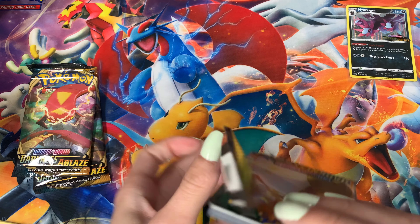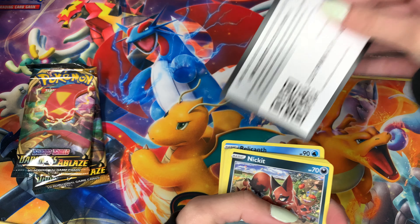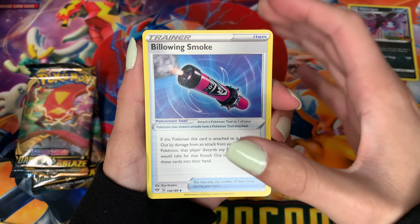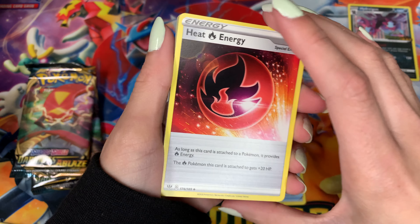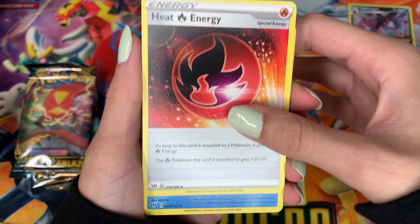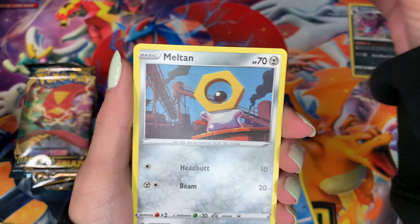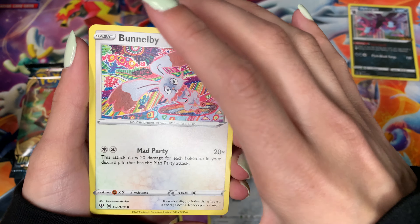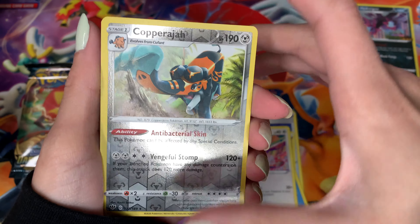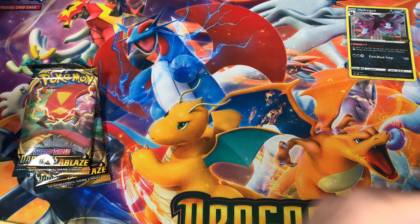On to the next — I think this is the Charizard pack. We're gonna slide the code card out, three to the front, and we got a Billowing Smoke, a Heat Energy — wow, look at that, I don't think I've ever seen an Energy look like this, it's got like a little beam on the side, the art style looks like it's just flashing out from something, so cool. We got a Relicanth, a Nickit, Bon Suite, Snubble, a Meltan, Bunnelby — whoa, that's some cool art, that looks so trippy, I love that. A Reverse Copperjah, love that as well, and a regular rare Flygon. And here is a code card for that as well.